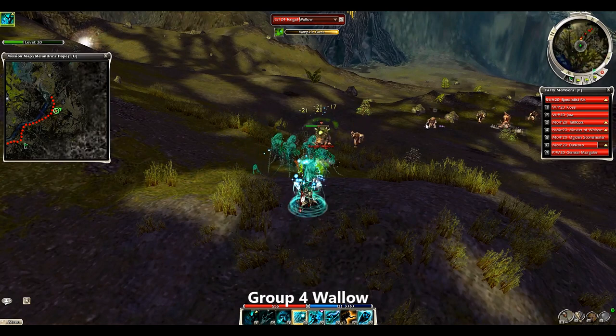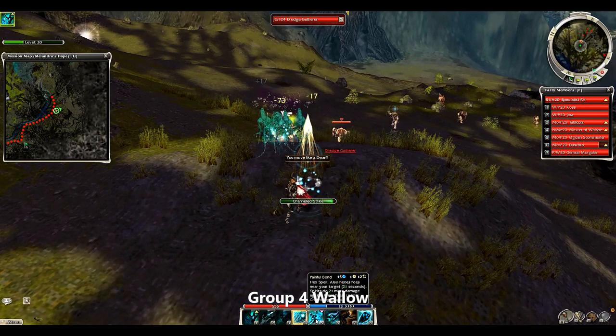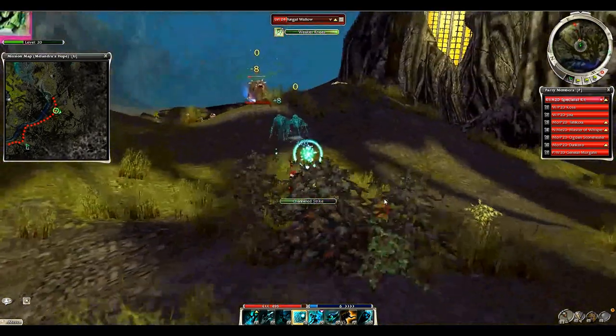One thing to note: you'll see the gardener over there just used a heal skill, so make sure you don't aggro that group. You can kill them, but they're not needed for the farm.